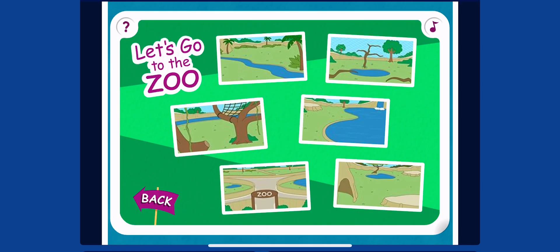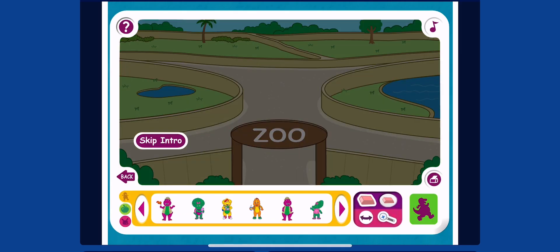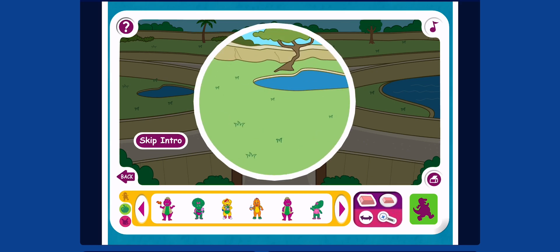Which zoo scene should we play with next? Click to choose, or click here to select a different play set. Ready to use your imagination? I thought so! Here's how to play. Click on a sticker to pick it up, click again to place it in your scene. Click on these arrows to see more stickers, or click on the button to see different types of stickers.